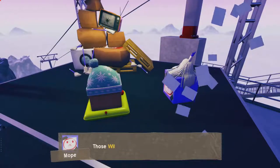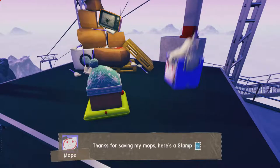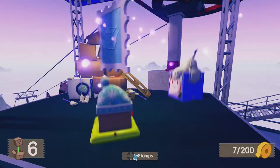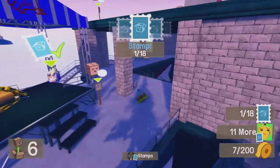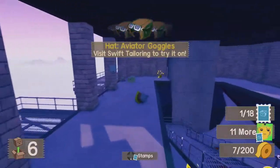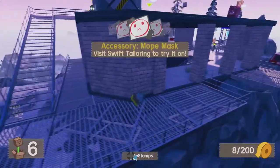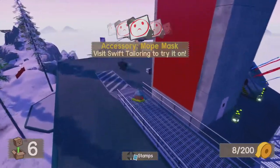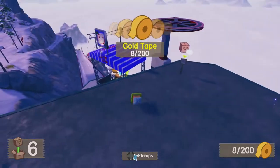We collect another stamp, and that will be it for this video. Thanks Mope, thanks for the stamp. That's 1 out of 18 for the frozen world. We got a hat with aviator goggles and the Mope mask. I want the mop head — did not see it unlock there.